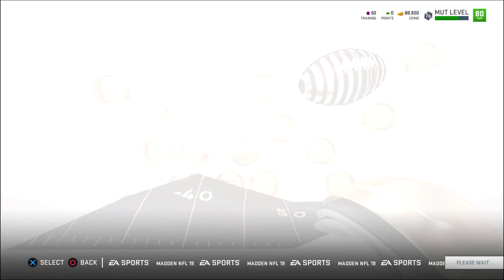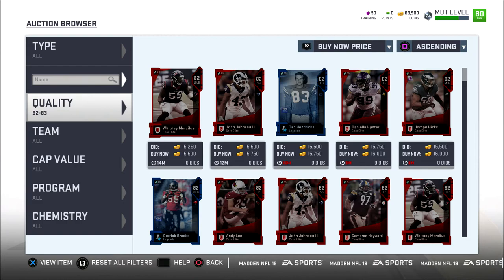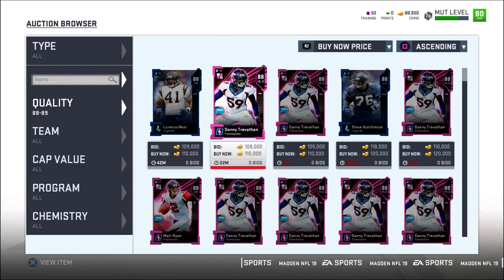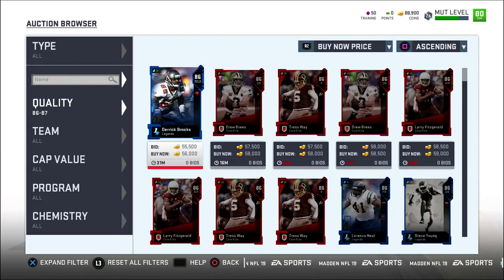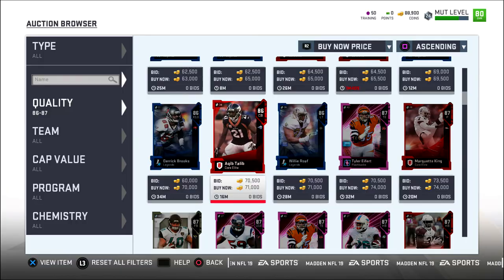I can probably get a bit more from the solos. If you guys have any players you recommend, there's a lot of guys we can get. What's the highest overall player we can afford? I can get to 100K, but right now we're in that 86 to 87 overall range. We can get Derek Brooks, Drew Brees, a new punter, Larry Fitz. Let me know in the comments what you guys want to see and I will definitely pick them up.